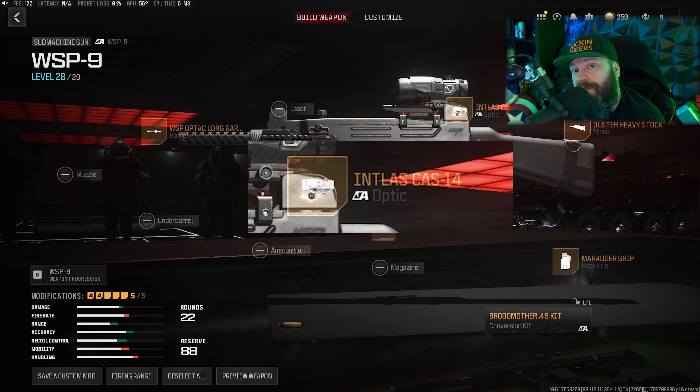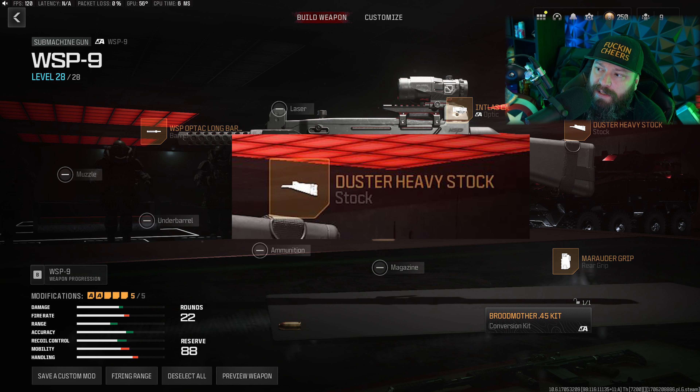What's up everybody and welcome back to the channel. This video is part of a series I'm doing on weapons in Call of Duty Modern Warfare 3 Zombies that I would consider fairly decent in the mode but are overlooked by the community since they are not necessarily considered meta. Previously I looked at a conversion kit on the Sidewinder — today we're looking at another conversion kit, this one on the WSP9. This thing absolutely rips, let's go.